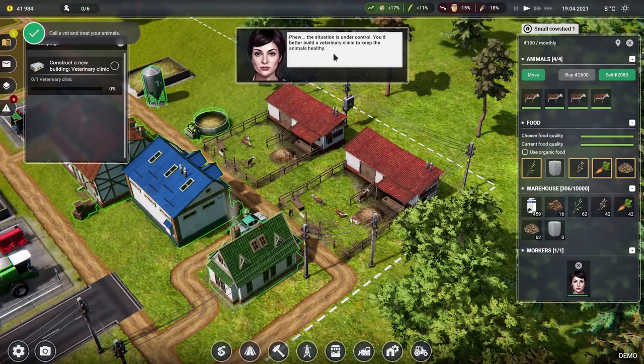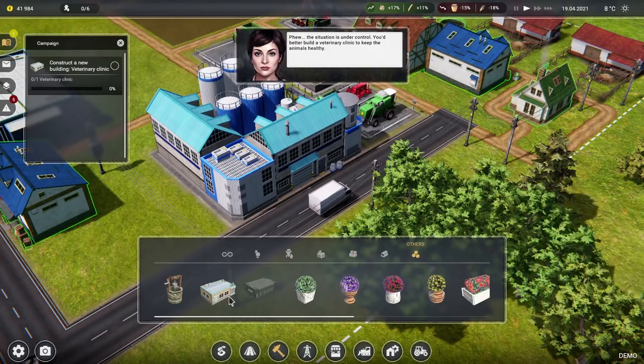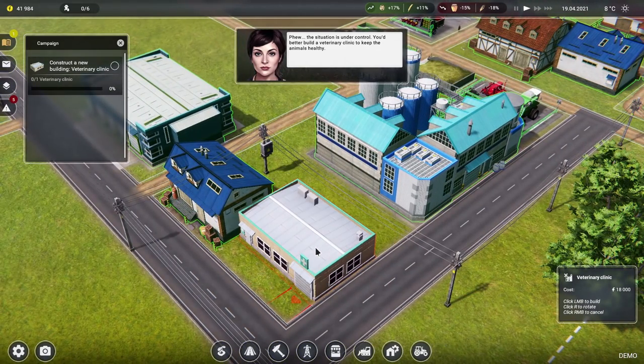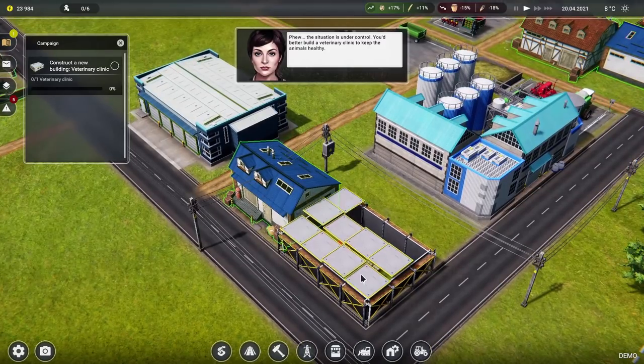Situations in control. You better build a veterinary clinic to keep the animals healthy — we can build our own vet now! Crikey. Where is that — others again, I would imagine. Veterinary clinic — wow, okay, crikey. We'll put that next to that warehouse, why not. That'll get that done.